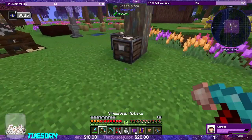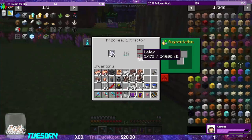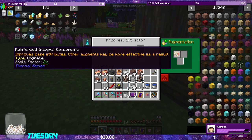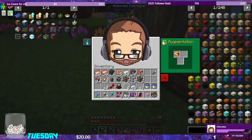How are the machines after about 10 minutes? 7,000 and 5,000 millibuckets respectively — there's a big difference between the reinforced and the resonant. The bone meal is also working because the number is going down.